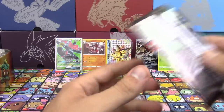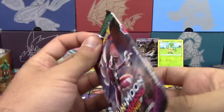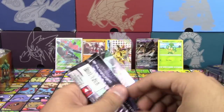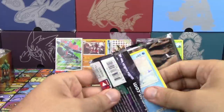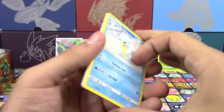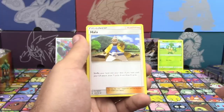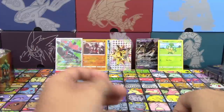This is already way better than my Ho-Oh tin, so that's good. We got Alolan Sandshrew, Cottonee, Bellsprout, Gligar, Petra, Bird of Paradise holo, Soda Pop reverse holo, rare Delcatty, and a Rayquaza — not a bad non-holo rare.